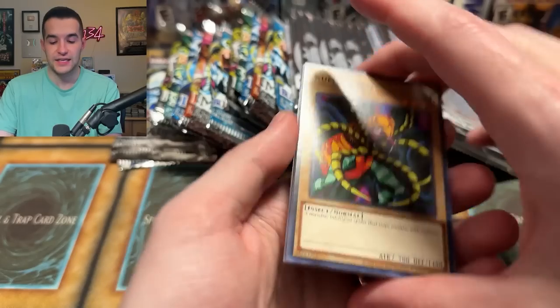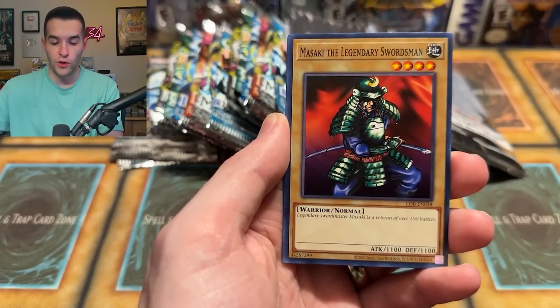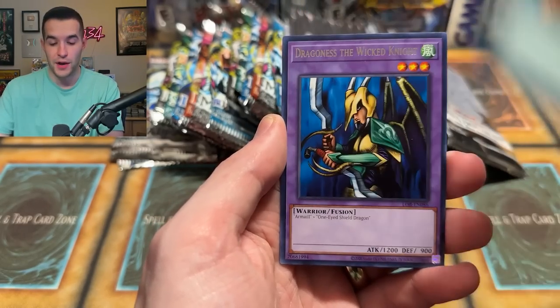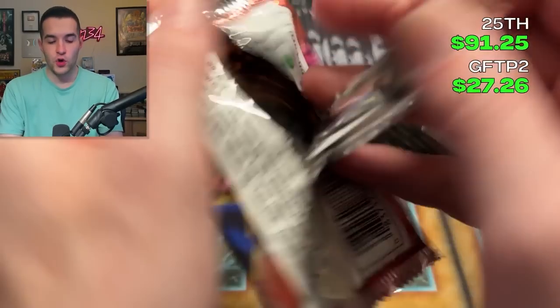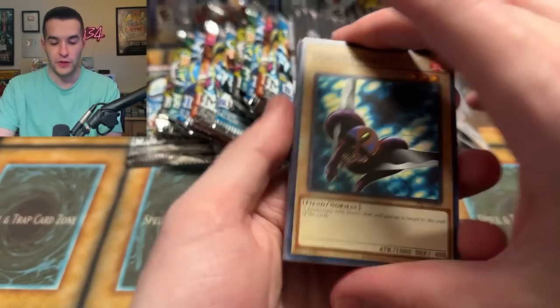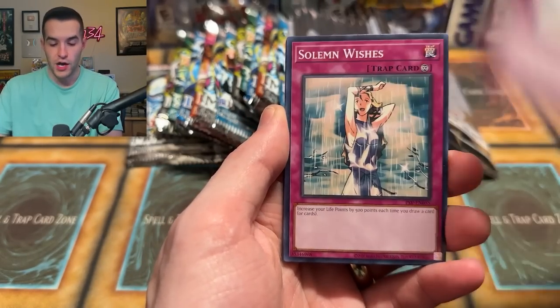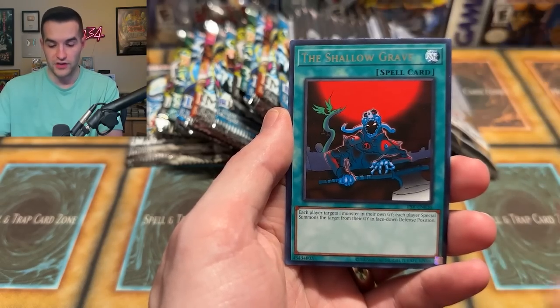Legend of Blue Eyes — you know what we're searching for out of here. I'm not even going to say it because I'm going to bless it with luck by not mentioning the name. Hinotama, Enchanted, Dark World Thorns — the card we pull is the card I'm not naming — Dragoness the Wicked Knight. I was trying to pull the Sandstone. Pharaoh's Servant, old school reprints. Hopefully you guys are enjoying opening old school reprints yourself. Shallow Grave and Bubonic Vermin.